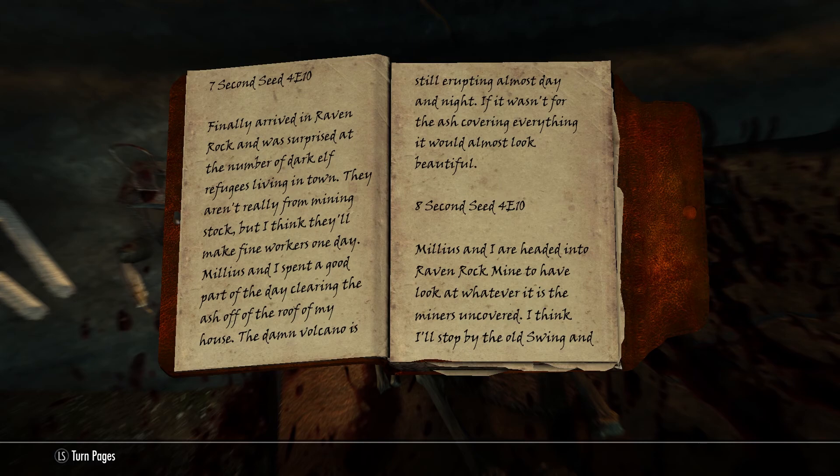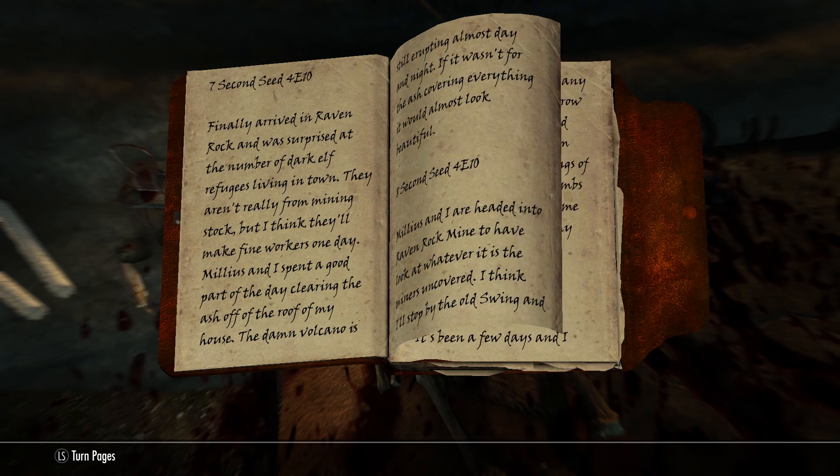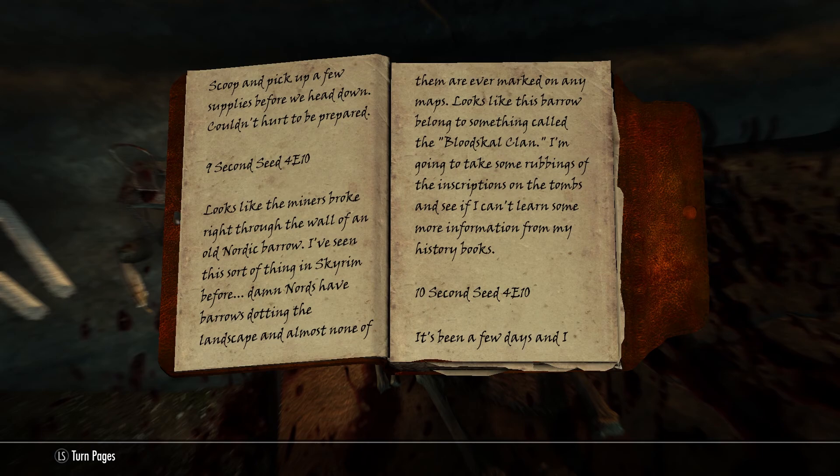Finally arrived in Raven Rock and was surprised at the number of dark elf refugees living in town — they really aren't from mining stock, but I think they'll make fine workers one day. Milius and I spent a good part of the day clearing the ash off the roof of my house. The damn volcano is still erupting almost day and night. If it wasn't for the ash covering everything, it would almost look beautiful. Milius and I are headed into Raven Rock Mine to have a look at whatever it is that the miners uncovered. Looks like the miners broke right through the wall of an old Nordic barrow. Nords have barrows dotting the landscape and almost none of them are ever marked on any maps. Looks like this barrow belonged to something called the Blood Skull Clan. I'm going to take some rubbings of the inscriptions on the tombs and see if I can learn some more information from my history books.